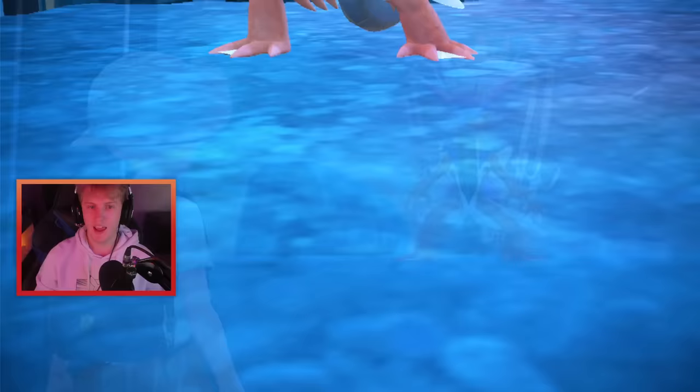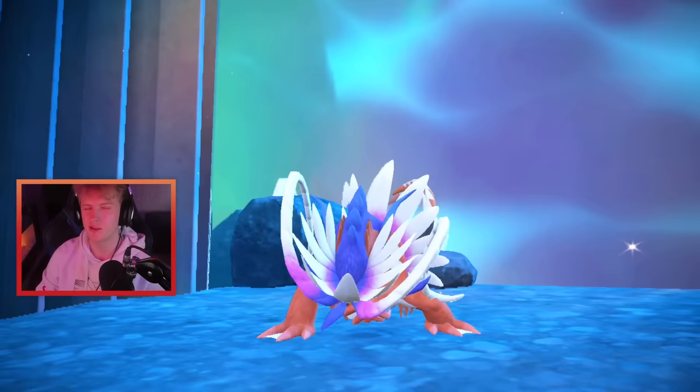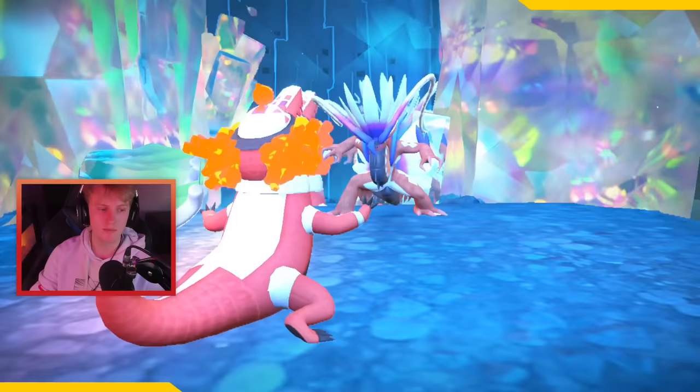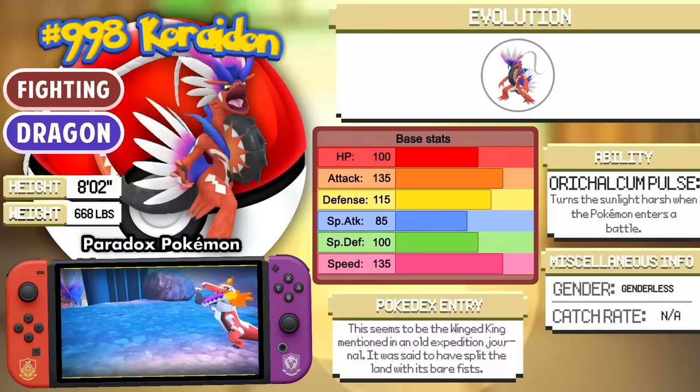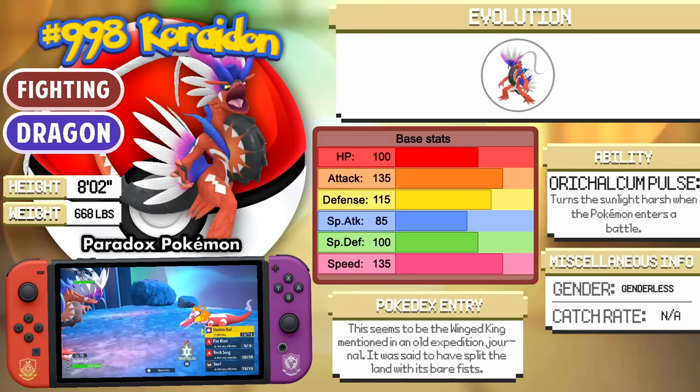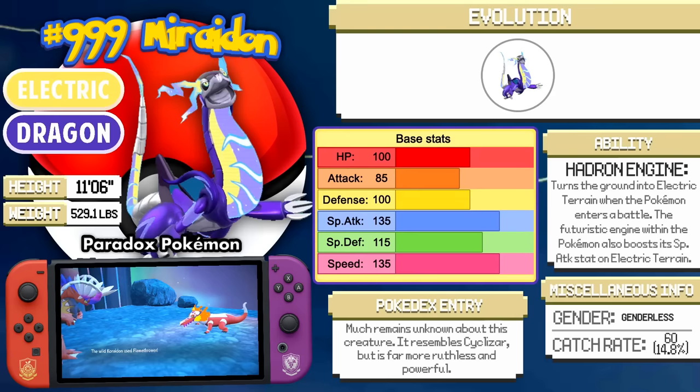Maybe I should have thrown a Pokéball at it — I was curious to see if that worked. Here is Koraidon. If you're playing Pokémon Violet, this will instead be Miraidon. If you're playing Pokémon Scarlet, Koraidon will appear. It's a Fighting/Dragon type with excellent attack and excellent speed, coming in at level 72. Make sure you bring something that's able to resist moves like Giga Impact. It also has Bulk Up so it can boost its attack and defense further.